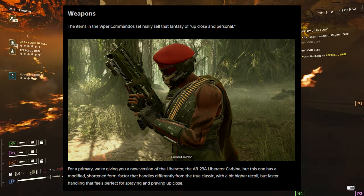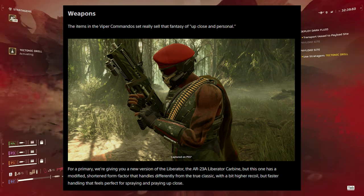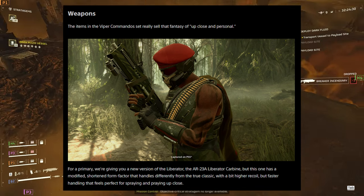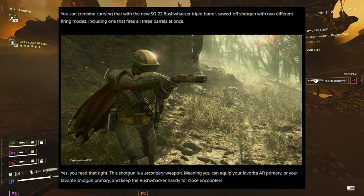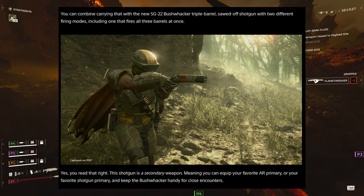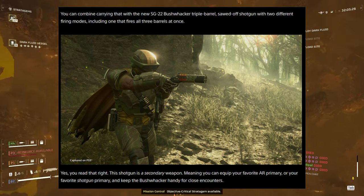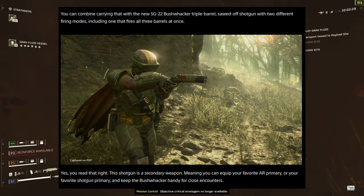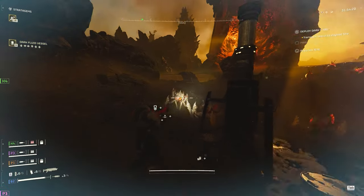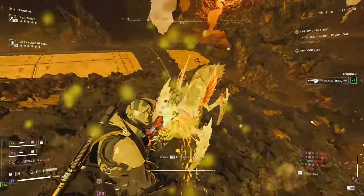For a primary we're getting a new version of the Liberator — the AR-23A Liberator Carbine — with a modified shortened form factor that handles differently from the classic, with a bit higher recoil but faster handling, perfect for spraying and praying up close. You can combine that with the new SG-22 Bushwhacker triple-barrel sawed-off shotgun, which has two firing modes including one that fires all three barrels at once. This shotgun is a secondary weapon, meaning you can equip your favorite primary and keep the Bushwhacker handy for close encounters. It seems like it will do a lot of damage and I cannot wait to get it in my hands.